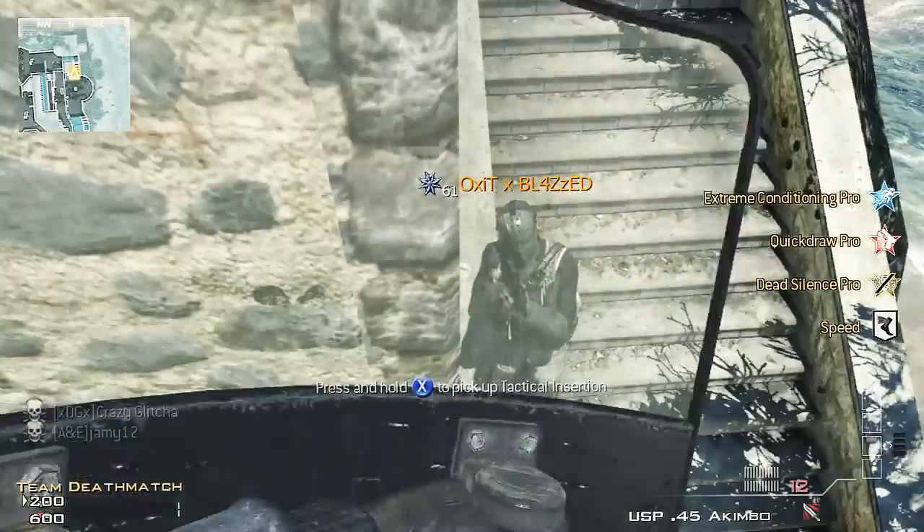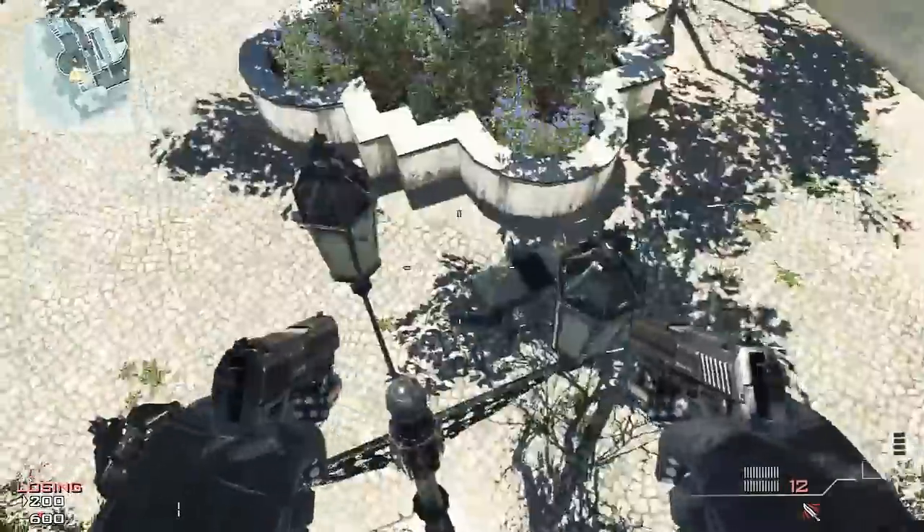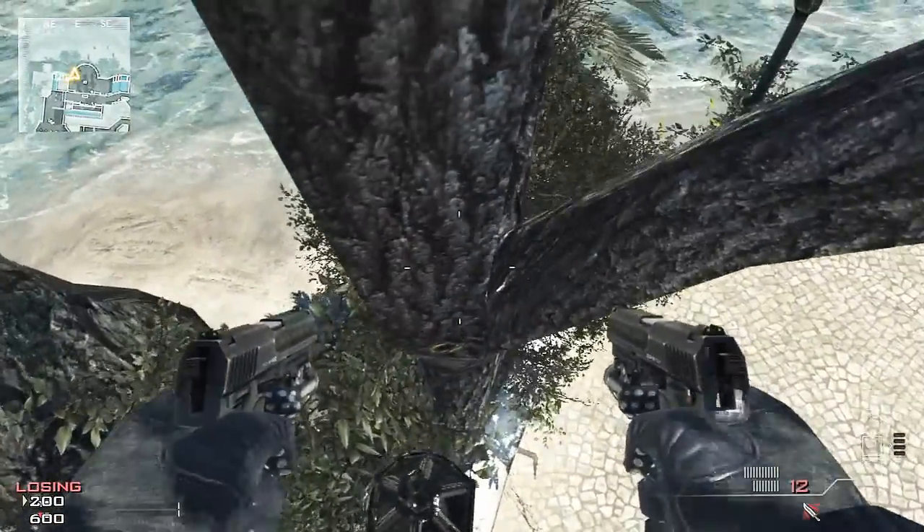When you're up here, you want to get your mate to stand there and you want to lunge, and you should land on this lamppost. And then this is just a really glitchy lunge glitch.